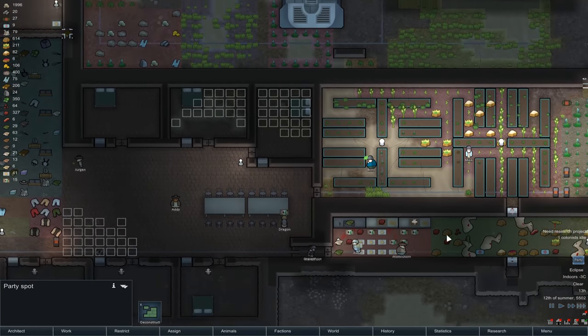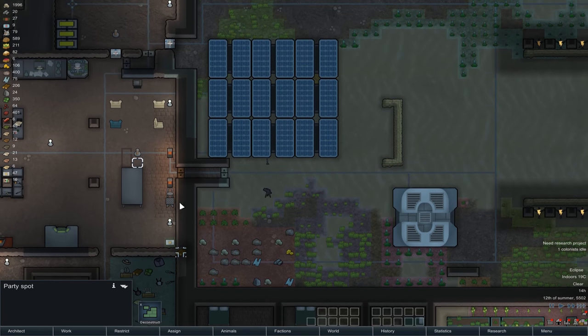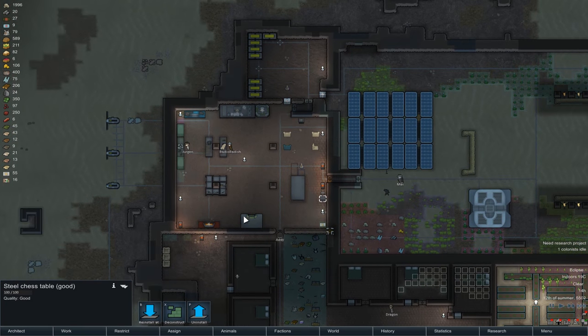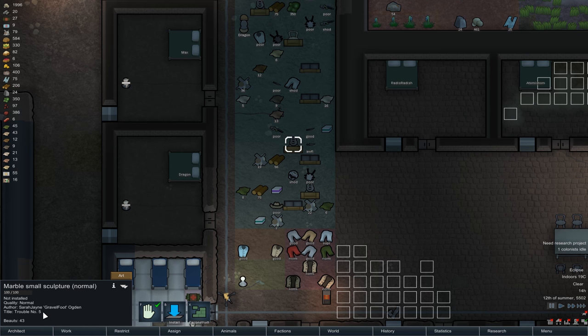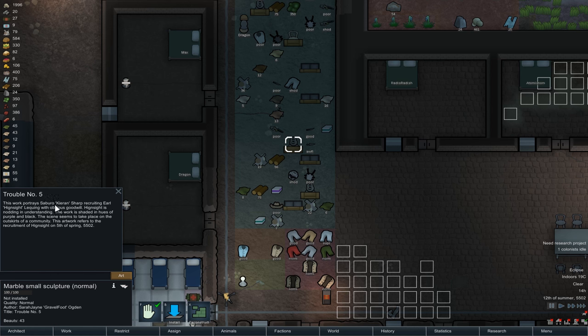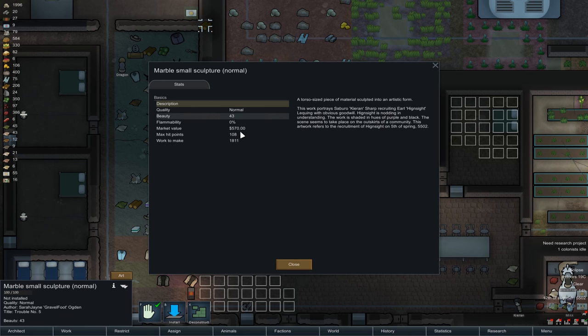Still have our party spot — yep, sweet. So our sculpture's done. Marble sculpture, normal, by Gravelfoot. Title: Trouble Number 5. This work portrays Suburu Kiran Sharp recruiting Earl Hindsight Lickwing with obvious goodwill. Hindsight is nodding in understanding. The work is shaded in hues of purple and black. The scene seems to take place on the outskirts of a community. This artwork refers to the recruitment of Hindsight. Still, our first piece of art — look, it's got Beauty 43.